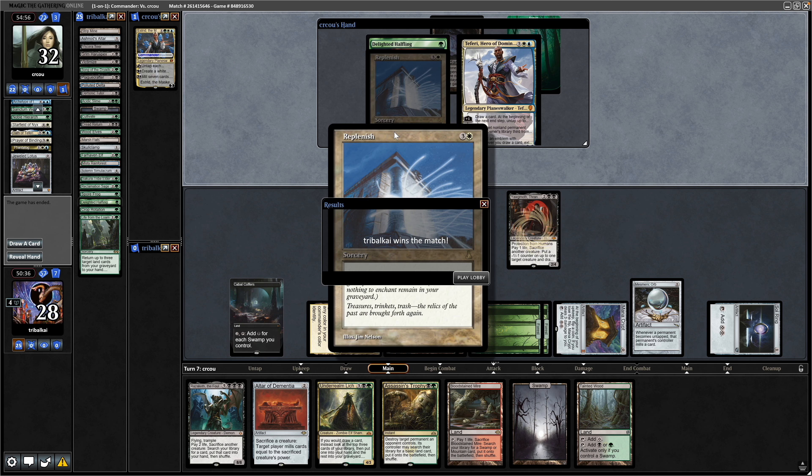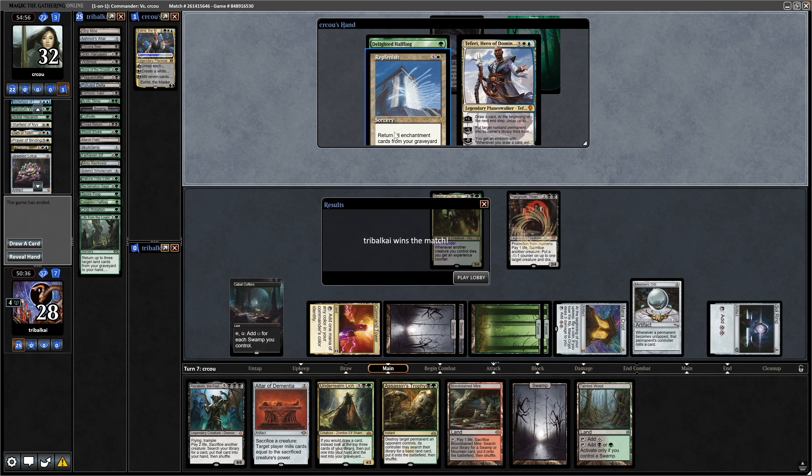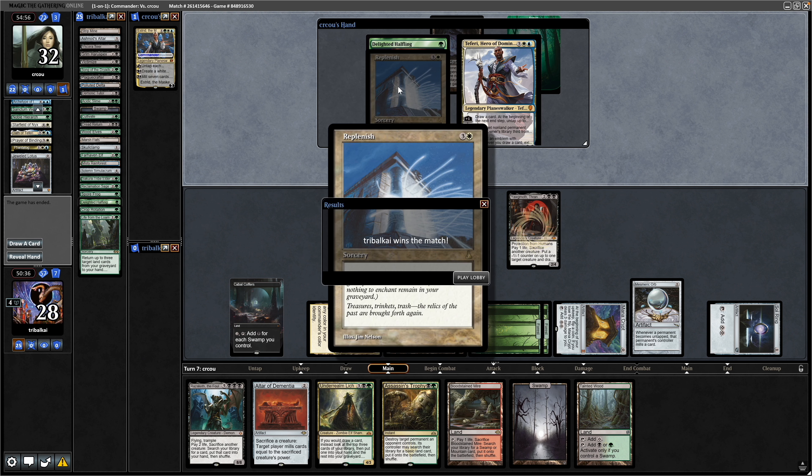Opponent was looking to load up the bin and then go for Replenish. I think they were a bit annoyed with me for killing the mana generators, but if we didn't then look what would have happened. I was feeling pretty cutthroat there — and it was — but the alternative was potentially going down to all those enchantments.